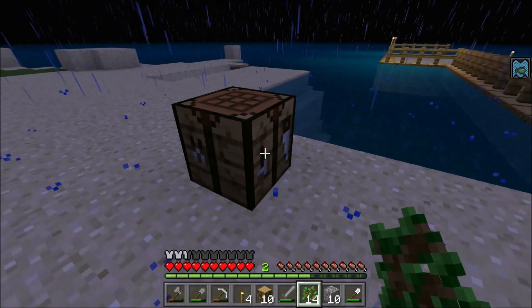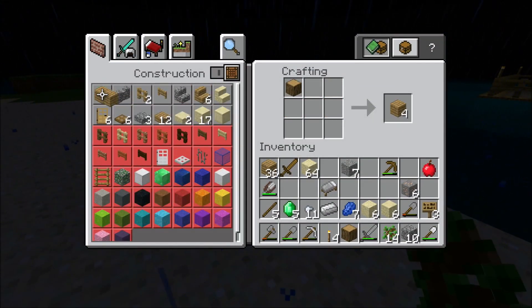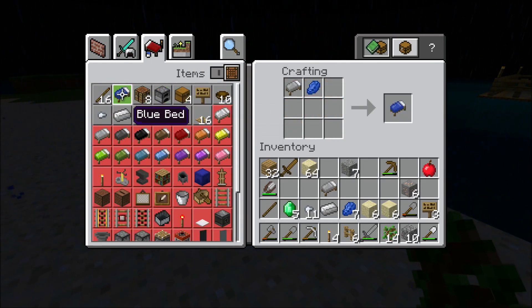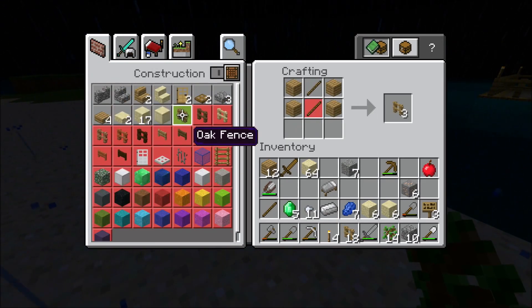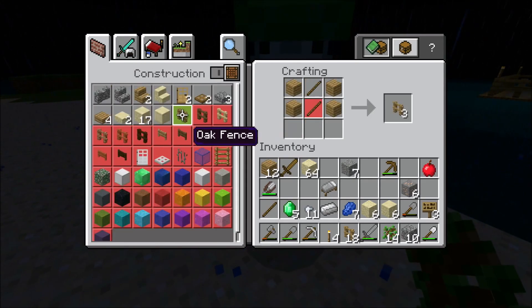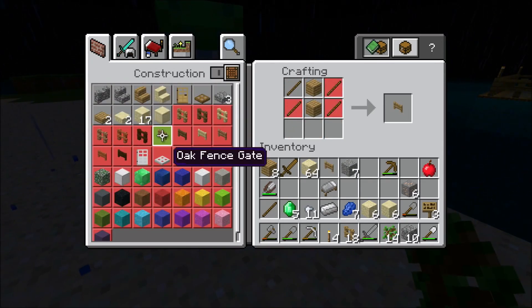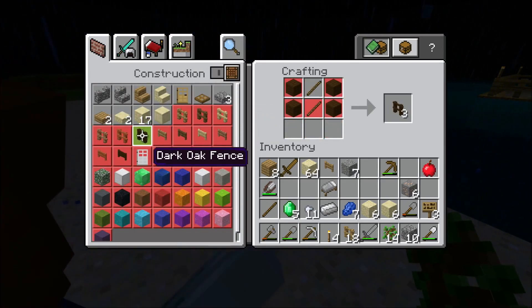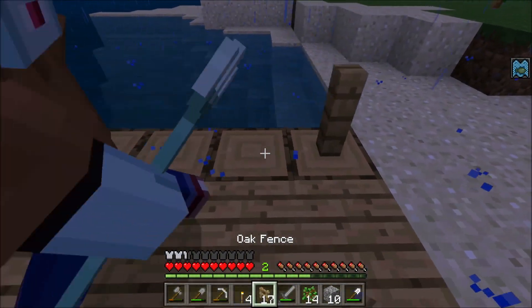We're gonna need some more fences, which is gonna require more wood. We can make some more — not sure if there'll be enough. Oh, is that all the fences? We need sticks now, of course. We'll make some sticks and go back to making fences. Now we're missing a stick — we'll craft another one. This time I want to make a fence gate, actually two fence gates.